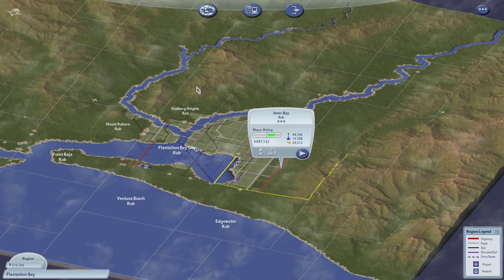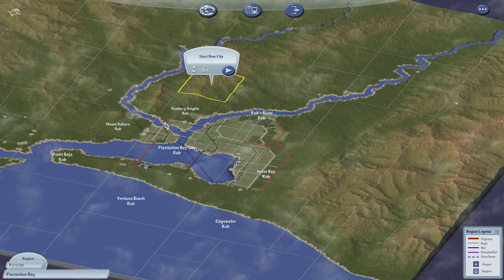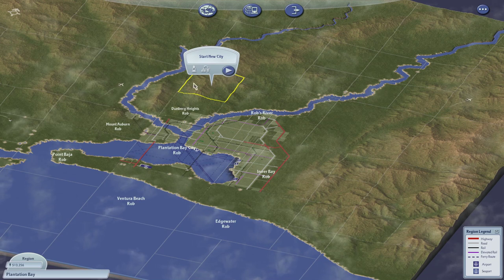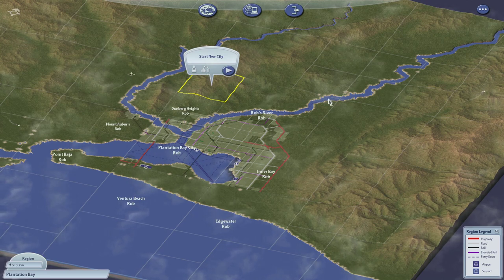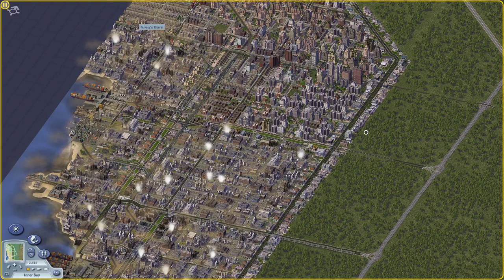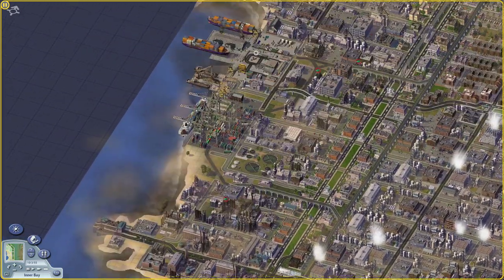Let's take a look at the overall highway. The highway ring road will loop around here in some form and continue over there. This is sort of a spur of the highway — the highway might come over and have another bridge and loop all the way around. I'm not entirely sure how it's all going to look; it will evolve as we expand. Let's quickly go into Inner Bay. The rail connection has all been reorganized in a way that makes a lot more sense.